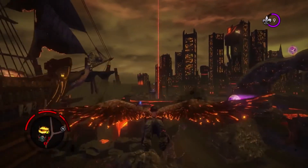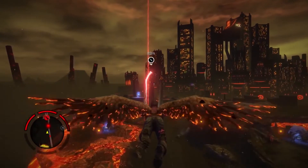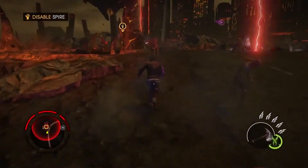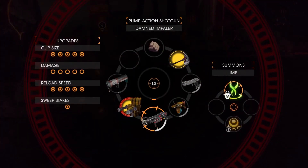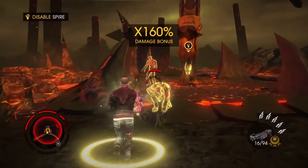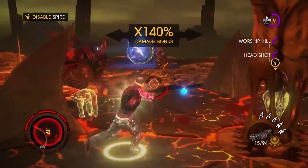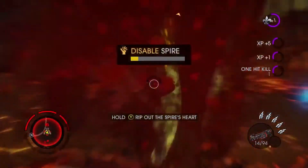Satan has a number of defenses at his disposal — in this case, the Spire. So Gat's going to take it out with a new ability: the Warship Aura. Gat's going to quickly take care of the enemy and ultimately disable the Spire by ripping the heart out.